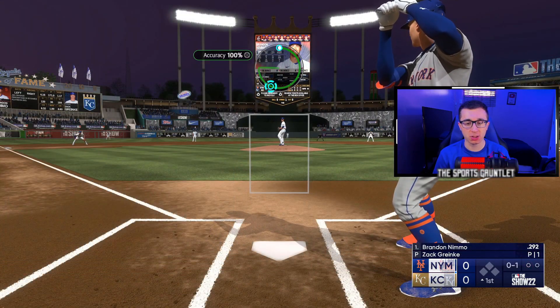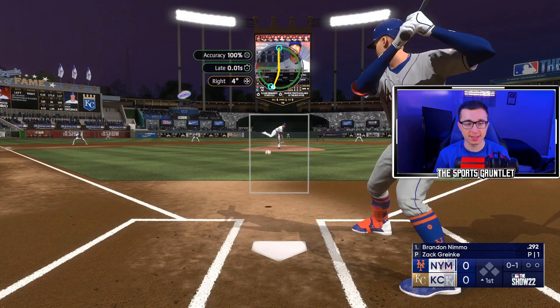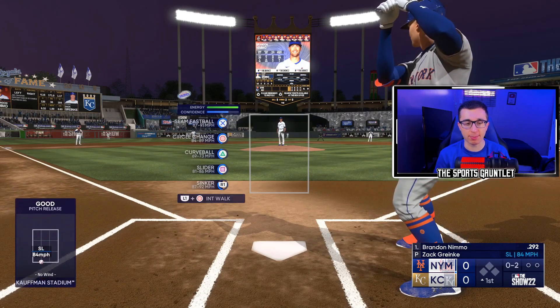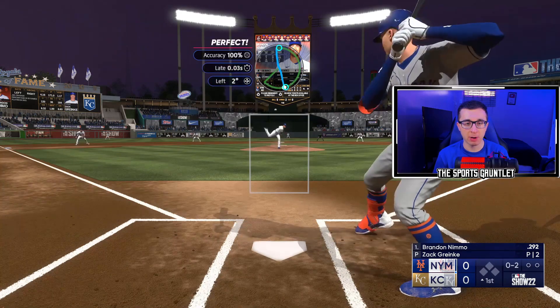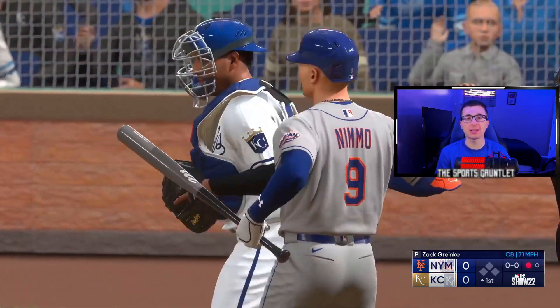He's won a Cy Young before, he can get us a strikeout. Against the New York Mets — that's a dirty pitch to Brandon Nimmo. Let's go curveball inside, a very difficult pitch to hit right here. Let's see if we can get Nimmo out. Swing and a miss, and we got him.